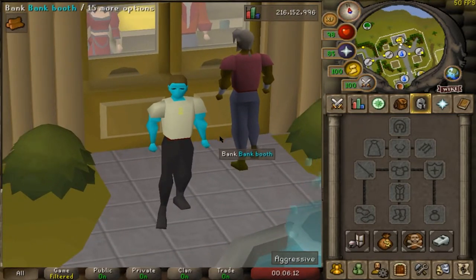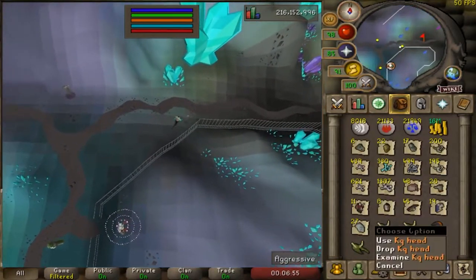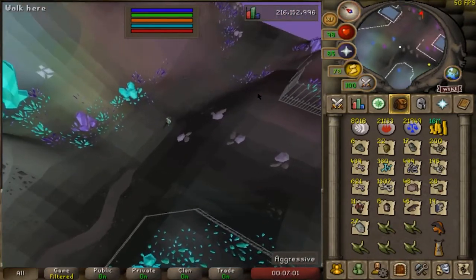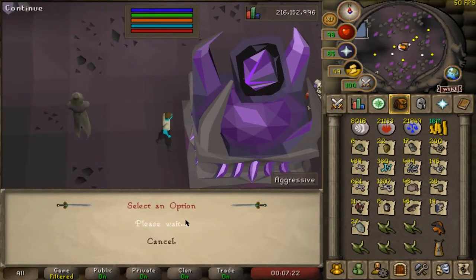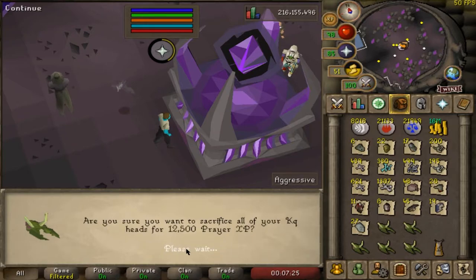We're going to get 90 prayer banked. As you saw in my inventory, I do have a couple of regular heads that you can turn in for prayer XP, and we're going to do those first. I just took the ones that I thought I didn't need.